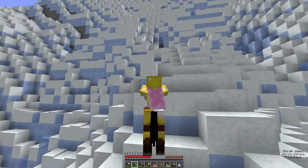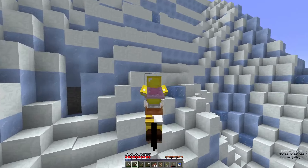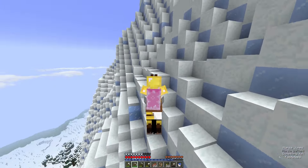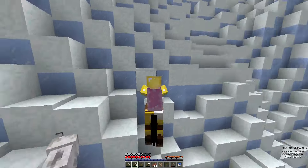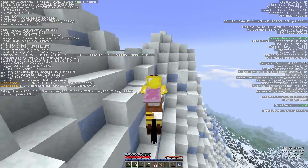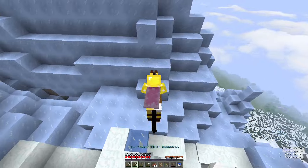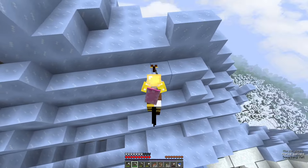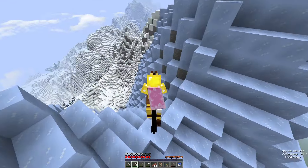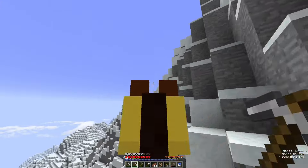One thing I want to create on this world at some point is our banners, where I can place one anywhere we go — like a flag of this world. I think that would be really nice, like a storytelling aspect of this world. Oh wow, I didn't know we actually had a mountain going up to about Y300. Base is all the way down there. Goats — hopefully we don't get headbutted off.